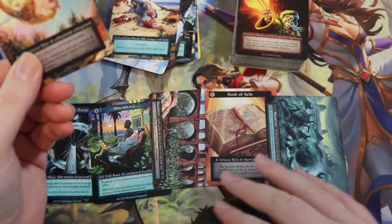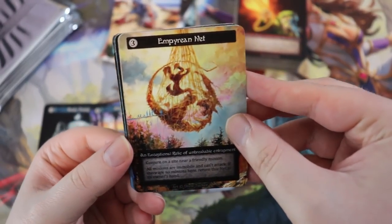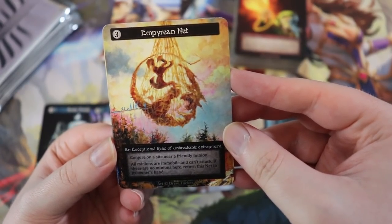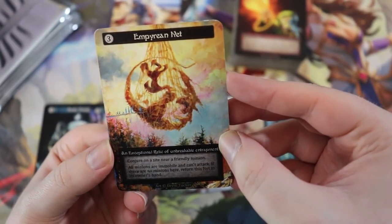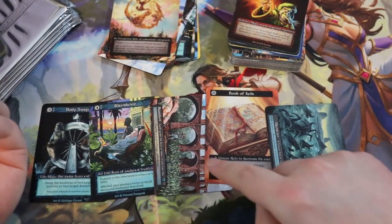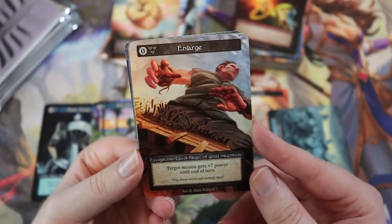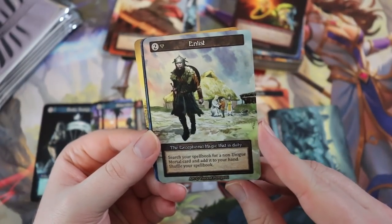I have a big dumb grin on my face — this is just so much fun. I cannot wait for this game to finally launch. Empyrian Net — exceptional relic of unbreakable entrapment: conjure on a site near a friendly minion, all minions are immobile and can't attack. If there are no minions here, return the net to its owner's hand. It nets everything. This pack didn't seem to have a rare — but these are test packs, so things like that happen.